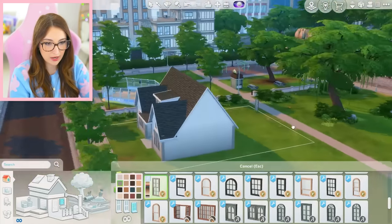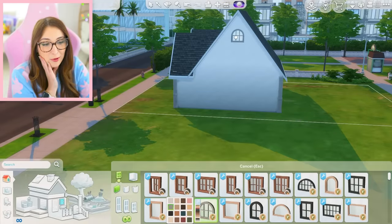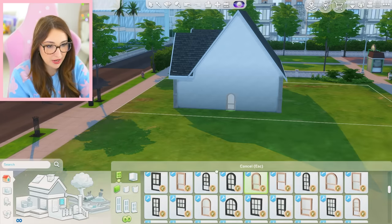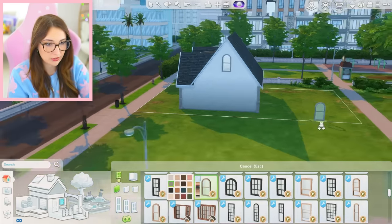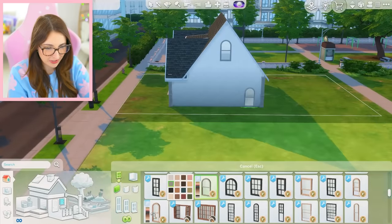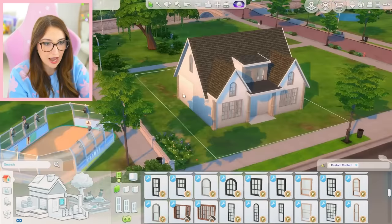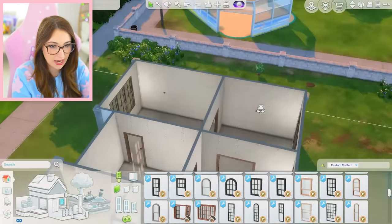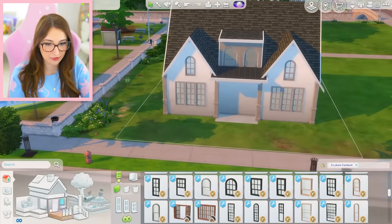Maybe we do like a bunch of windows on the back. Do I have bigger curved windows? I have small ones too — those are so cute. If I could get a really big one... oh, that's a good one. Then I can put it on the sides here. Is that actually too big? This one's a little thinner — maybe I like that more. I don't know about putting windows on the sides only because of the layout of the house — I just think it might get in the way. So I think I'm just gonna do that for now.